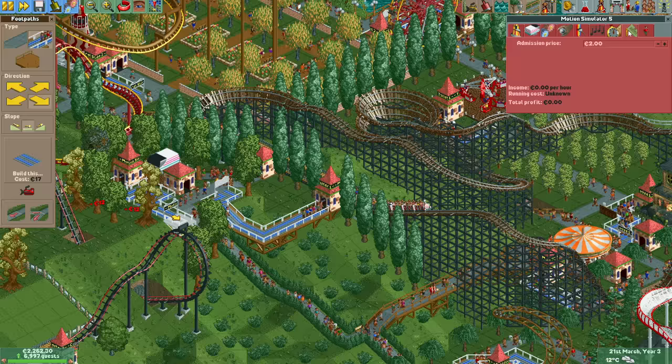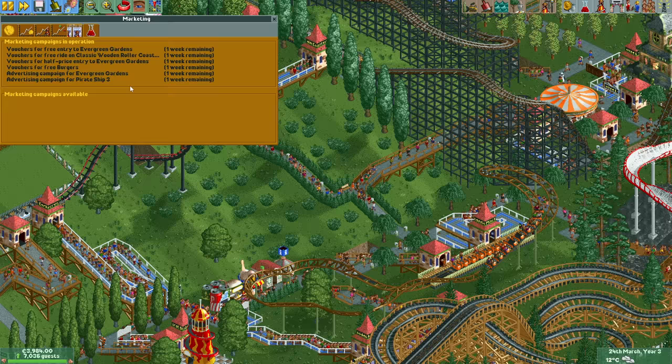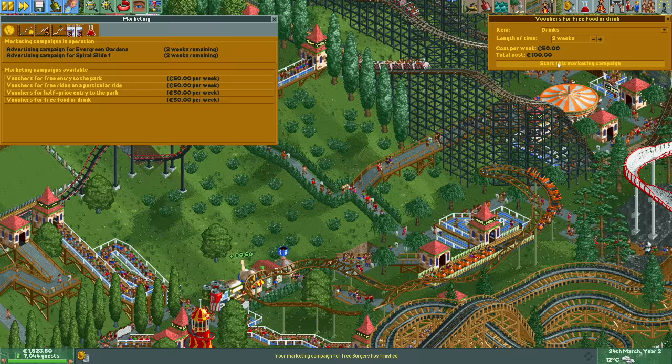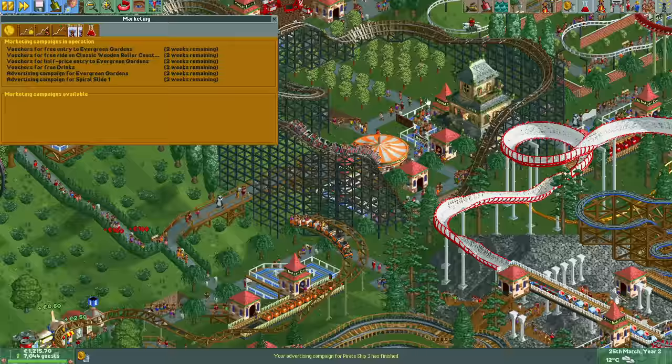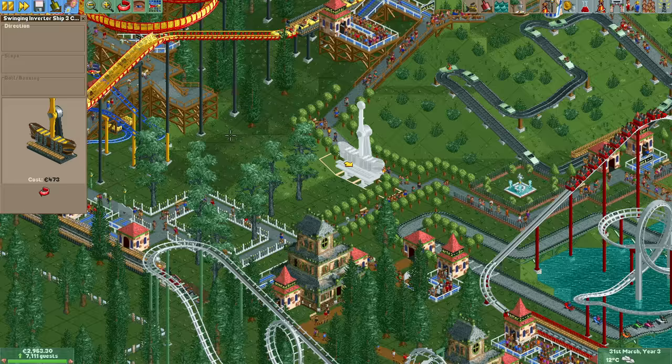Less than a month later we hit 7000 guests, and if you have more guests than that your natural guest generation will be cut in four anyway. Whatever you do from this point on you're going to have to rely mostly on ads to get more guests. Money is a bit tight now so we can't afford the 12-week ad campaigns anymore. The two-week ones are more efficient anyway. With this little money in the bank all we can do is build a bunch of flat rides, but that's actually fine as they are great at storing guests in their queue lines.